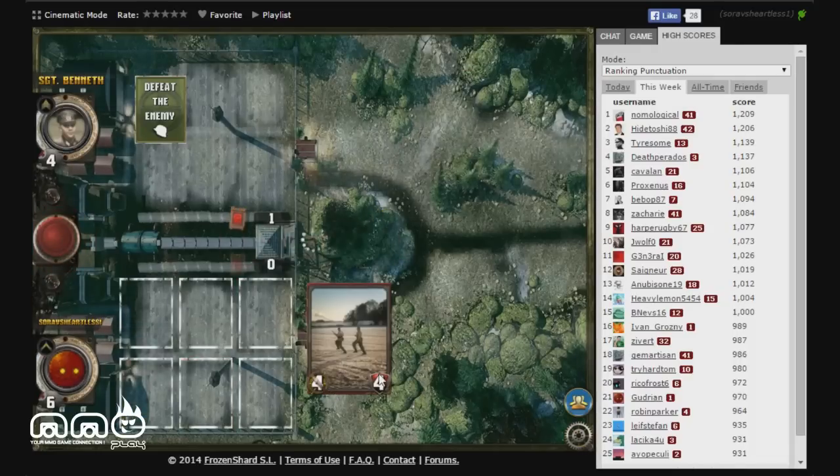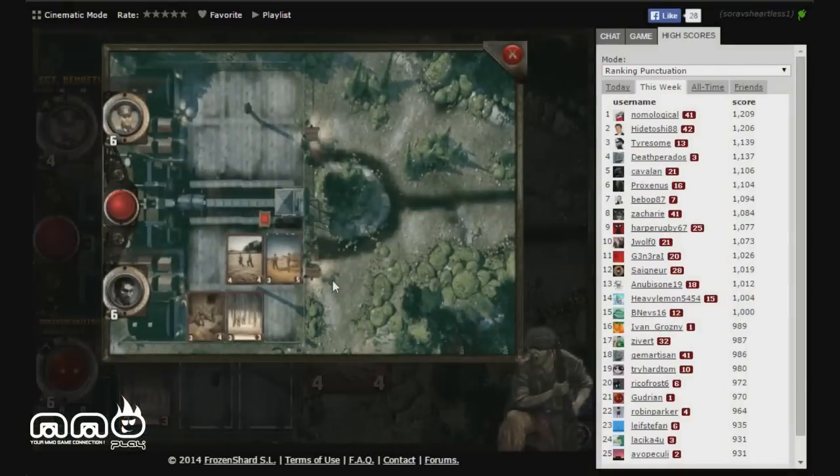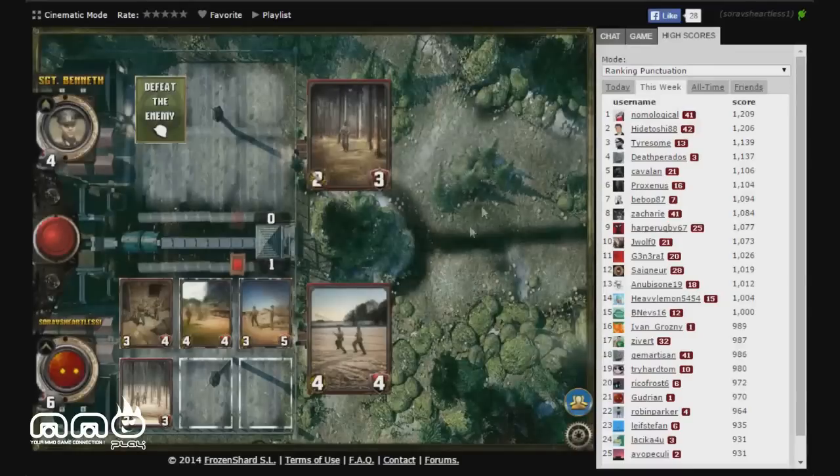We put down a four-four, which seemed like a pretty good start. Our opponent put down a weaker card, so we're at the advantage. Units facing each other will fight and deal damage equal to the attack value to the enemy's defense. If you've played Hearthstone or any similar trading card game, this should be very easy to pick up.